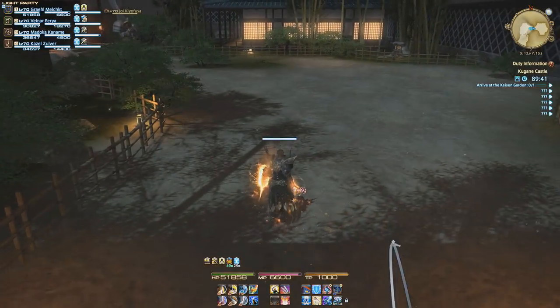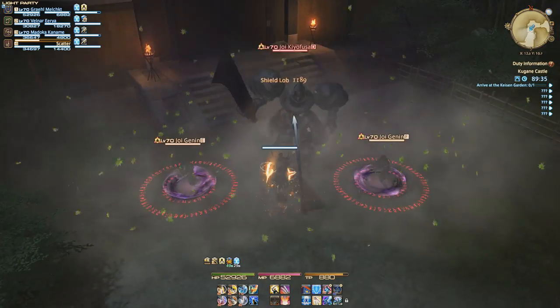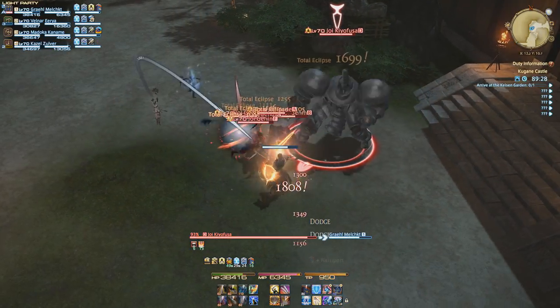Once Protect's been given out, it's time to get the ball rolling. One of the most important aspects of tanking efficiently is proper positioning. To achieve this, we stack the mobs together as tightly as possible and make sure they are facing away from the rest of the party.